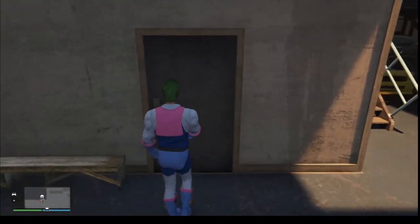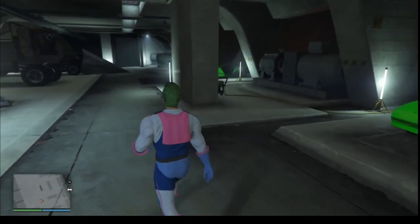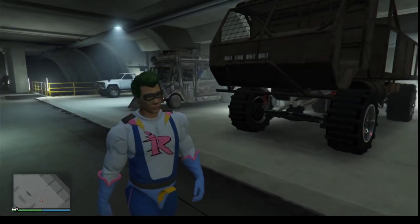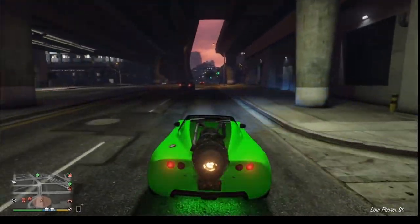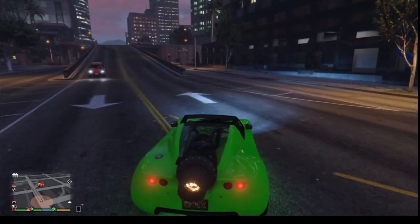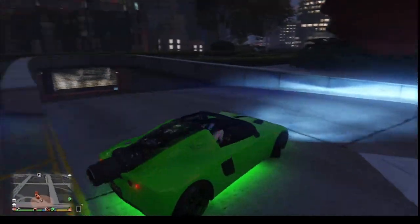In the vehicle warehouse garages you enter through the stairs. The vehicles on the right side can be customized, while the vehicles on the left cannot be customized in any way. The strategy for sourcing vehicles is simple — solo in a public session. If you're going to be selling, get a friend to make it faster, though it's doable to sell solo. Just make sure you don't crash — be careful when stealing and selling.